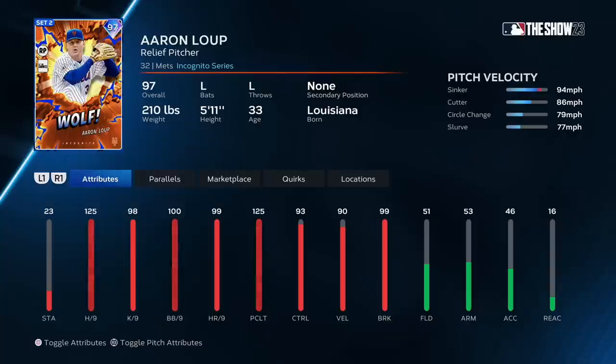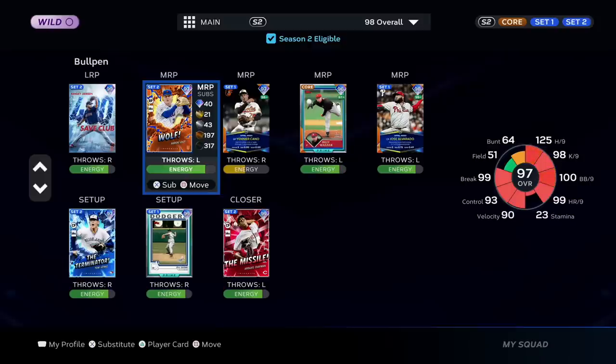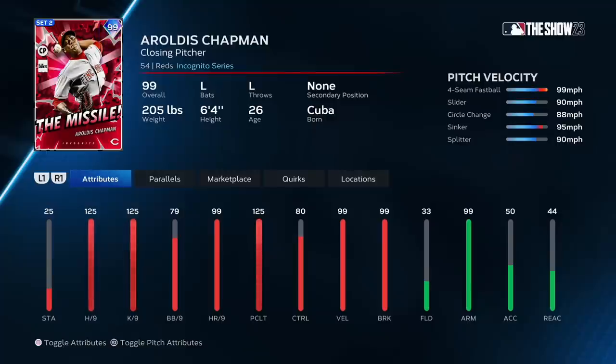This Aaron Loop card might be the best left-handed reliever in the game. Some people tee off on him, but most people just struggle with his arm angle. That 125 hits per nine — he's got a great pitch mix, and look at the control: 99, 96, 90, 87. He's outrageous. Really nice to pull Aroldis Chapman, though — that would have been a crazy 100K quick flip. I still haven't used him online. I might open a ranked game with him right now.